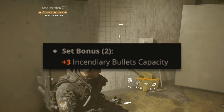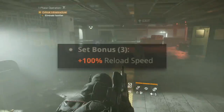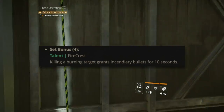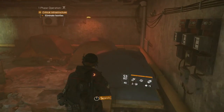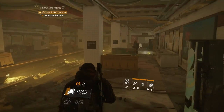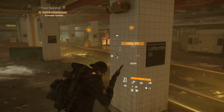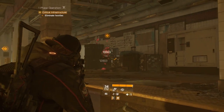With two pieces of Fire Crest you get plus three incendiary bullets capacity, giving you six instead of three. With the three-piece set bonus you gain plus 100% reload speed, which is essential for maintaining the talent. The four-piece talent, Fire Crest: killing a burning target grants incendiary bullets for 10 seconds. You'll want to run airburst seeker mines and the flame turret mod to constantly set people on fire, get the burn debuff, and keep killing while everyone's burning — a true pyromaniac build.